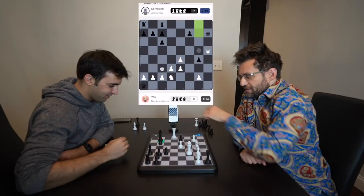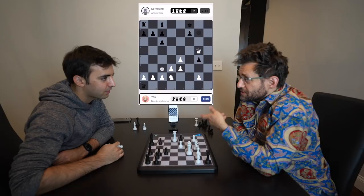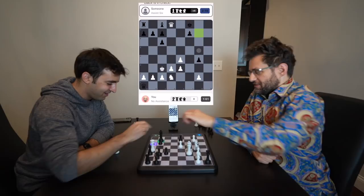Queen c3... I don't know, queen d2 was bad. I should have played queen e2. Yeah, queen e2. Queen d6, g3 — because I forgot queen d2, queen d6, g3, queen g3. There are some endgames where white is better, but draw. How do we accept the draw? If we repeat it, it'll recognize — three-fold repetition. Yes, draw.